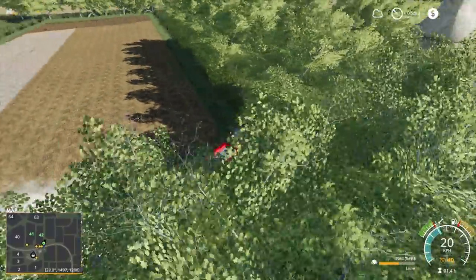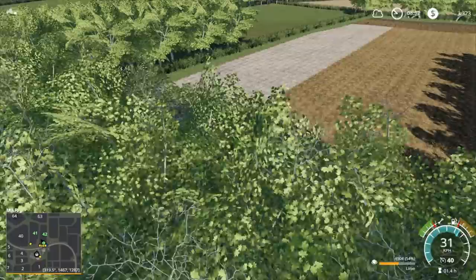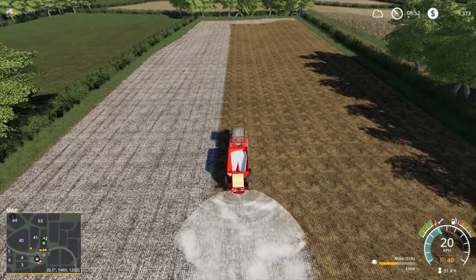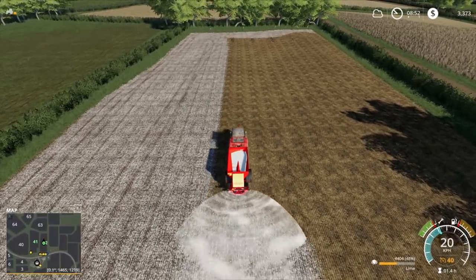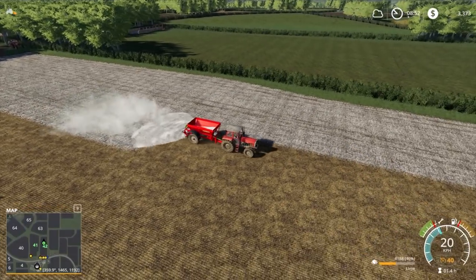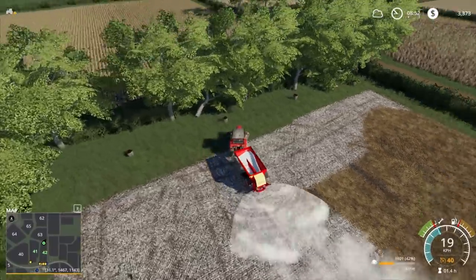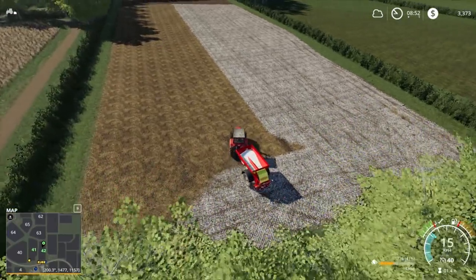As soon as we're done at the other end, turn around and get ourselves set up to do 1465, 50 degrees. Head off — there's going to be little bits like that I'm going to have to touch up from swinging around. We'll fix it up when we get this done, then I'm going to have to bring the cultivator over and start cultivating here as well. I don't think I need to lime over there, but I am going to have to spray here. I might lime and then see if we can spray — 1475.